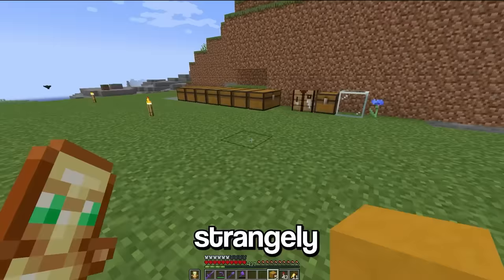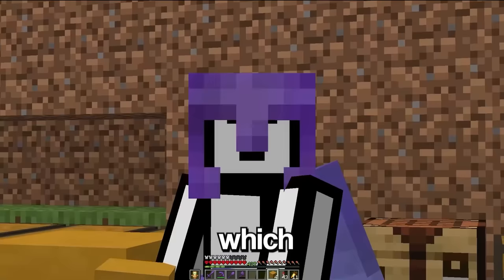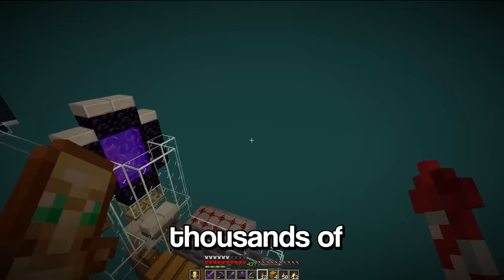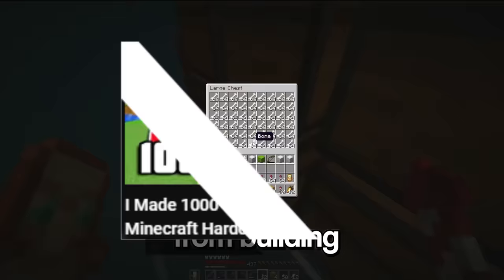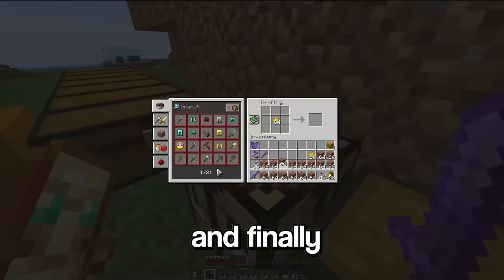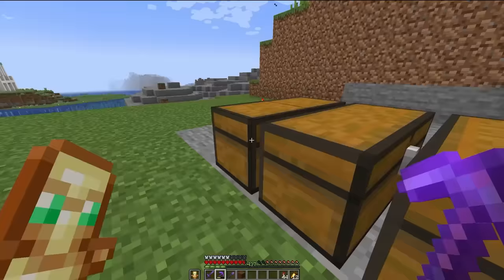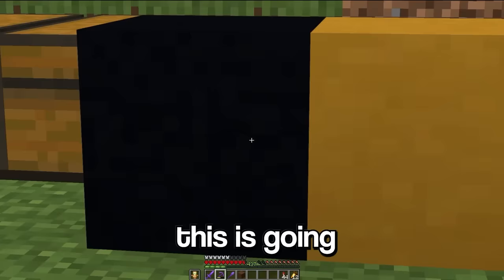Strangely enough, it's actually yellow terracotta that looks most like a chest, which makes this a lot harder than concrete. Now we need to travel to the mesa biome, mine thousands of terracotta, murder 100 skeletons, then realize I have thousands of bones from building a wither skeleton farm, come back and bone meal the sunflower, and finally we have enough yellow concrete to build a double chest. Yeah, it's gonna be quite a big one. We also need some kind of blackish block, and I think we're gonna use black concrete.